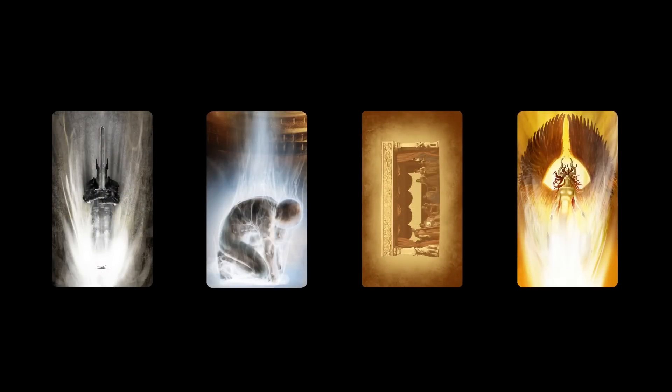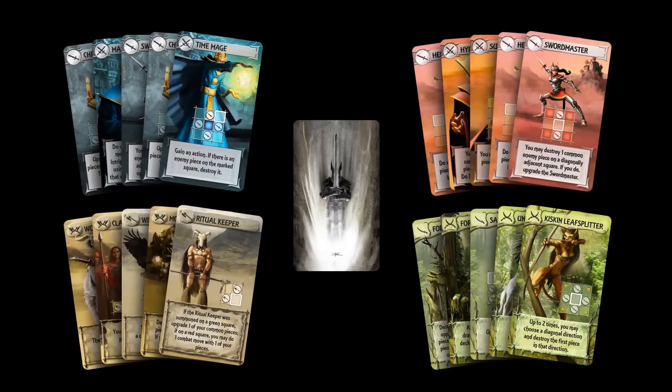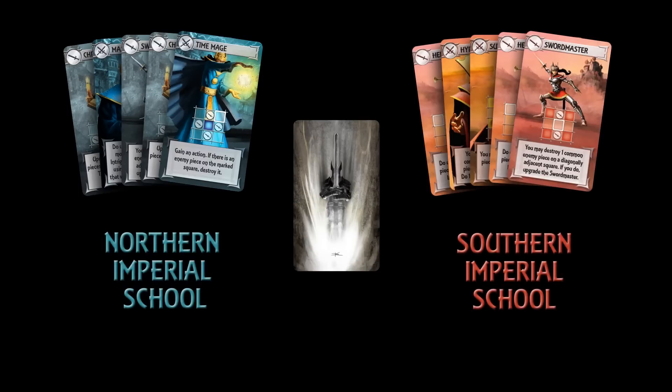These are the backs for the four different types of cards in the game. These are the Beings cards — the creatures that the mages will summon — and they are divided into four schools of magic. For the introductory game, place the Sylvan and Highland cards back into the box. We will only be using the red and blue Imperial school decks, which are identical apart from the colour. Each player will use one of the two decks during the game.